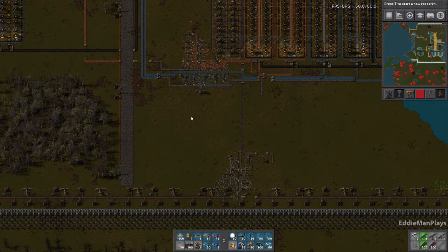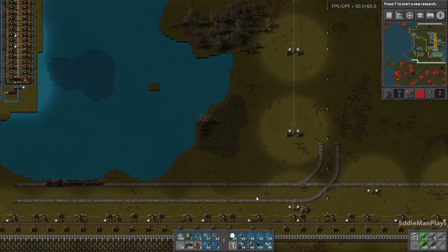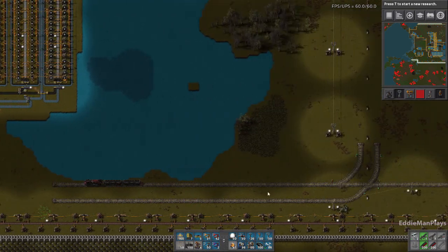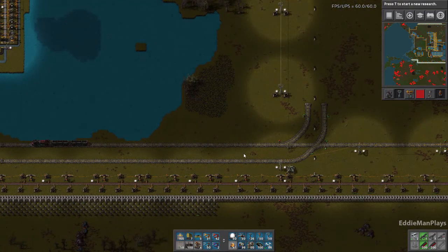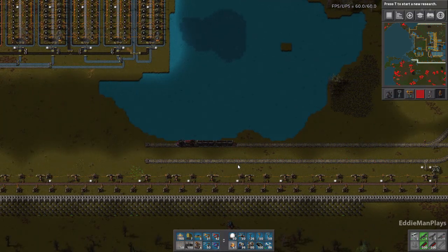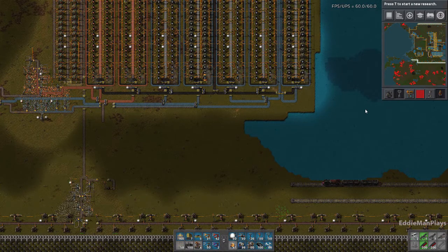Since we're going to have a train line here that just loops back, I've seen some train station designs where it's a two-lane setup but you have a little outpost connection on top and bottom, and the train can go in and then pull back out to the proper lane. I'm thinking about grabbing that blueprint — I believe Bentham has that. If not, I can just search it on Reddit or one of those blueprint websites.